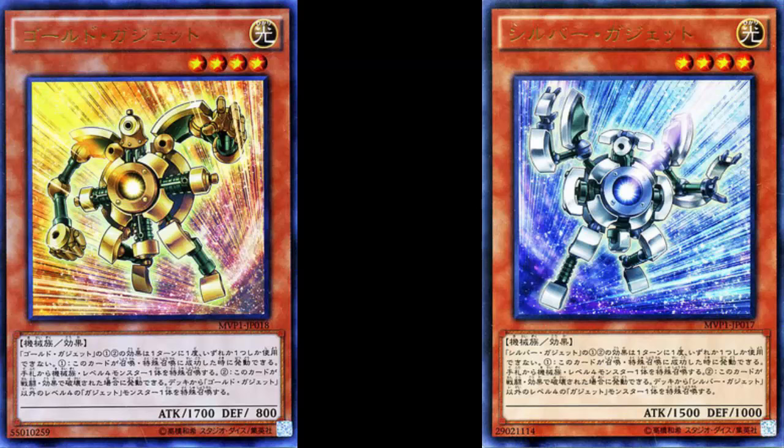Gold Gadget is a Light Machine Effect monster, Level 4, with 1700 Attack and 800 Defense. Silver Gadget is a Light Machine Effect monster, Level 4, with 1500 Attack and 1000 Defense. Stats are a little bit different — just 200 Attack and Defense between the two of them.